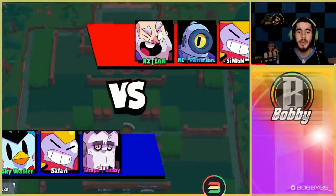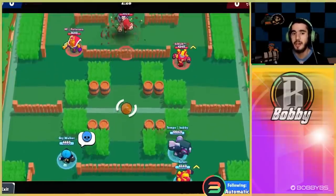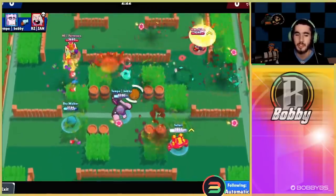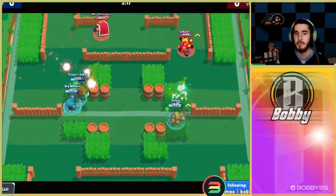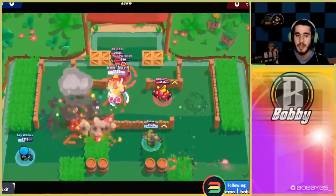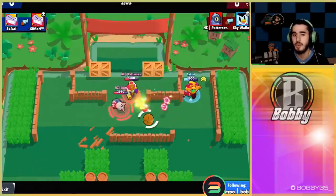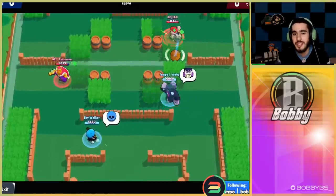Here we go into our next game — we're going up against Rico, Dynamite, and Surge. This is surprisingly a good comp on this map. This is one of Dynamite's best maps in the game, and a good Dynamite can actually destroy here. Surge is obviously OP and this is also one of Rico's best maps, so it's actually a pretty diverse comp for brawlers that usually aren't as good. We get a pretty strong start — we're able to grab the ball and move up in mid. Unfortunately their Dynamite is backing Sky up. I try to hit a little dribble play because I knew I was going to get supered, but it didn't work.